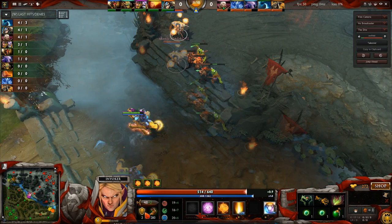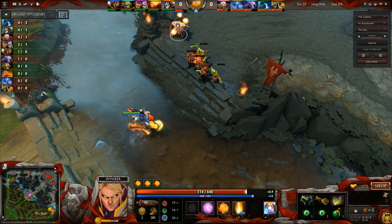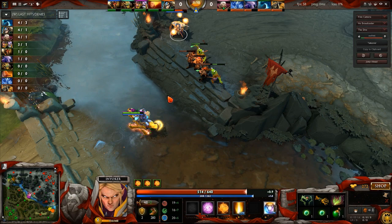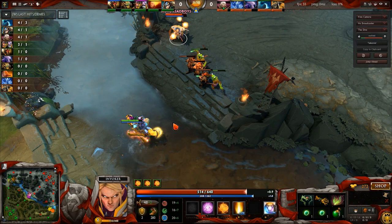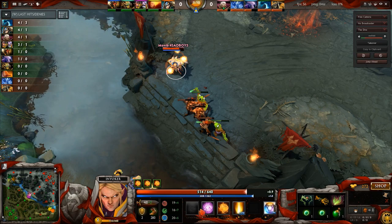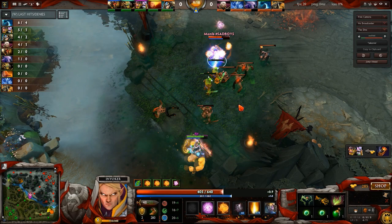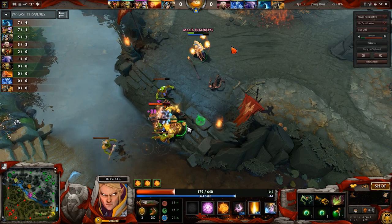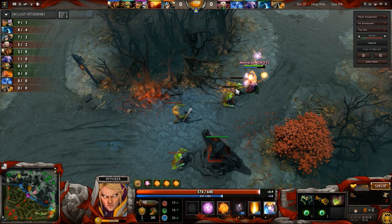I actually got Wex instead of Quas. You might be wondering why not Forge Spirit — it's a melee hero, great way to harass. Well the problem is level 1 Quas and the Forge Spirit — its attack range is pretty small. If I wanted to attack Alchemist, Acid Spray is going to be covering basically this entire area, so the Forge Spirit would be basically free gold for him. I don't want that, so the best way to harass is to get Wex and go into Alacrity. I Salve up because I'm at fairly low HP — a Tango would be wasted since I'm not low enough for it to be efficient.